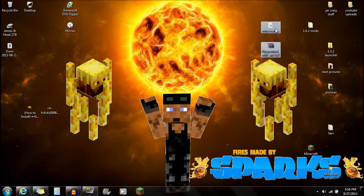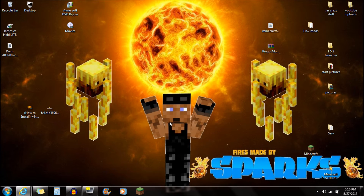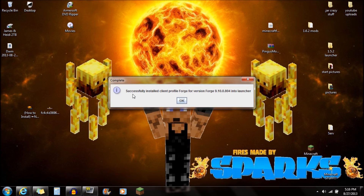After you guys have downloaded both of those things, open up the Minecraft Forge Installer. It's going to say Install Client right there — push OK. Then you're going to see Successfully Installed Client Profile for Forge. Push OK there.